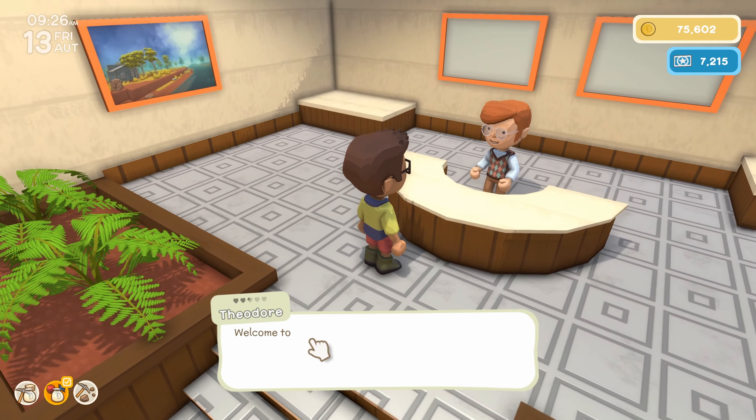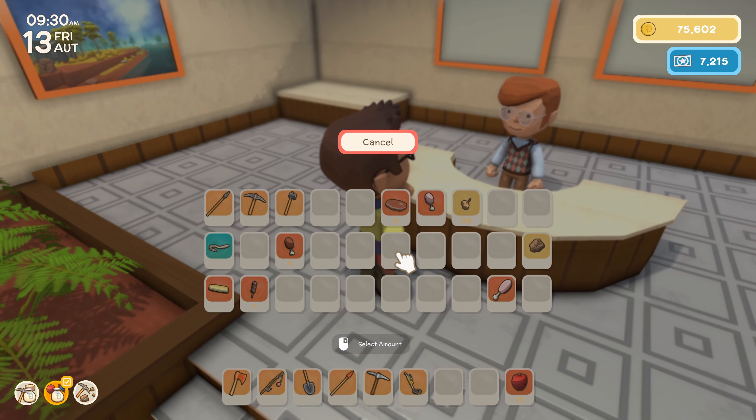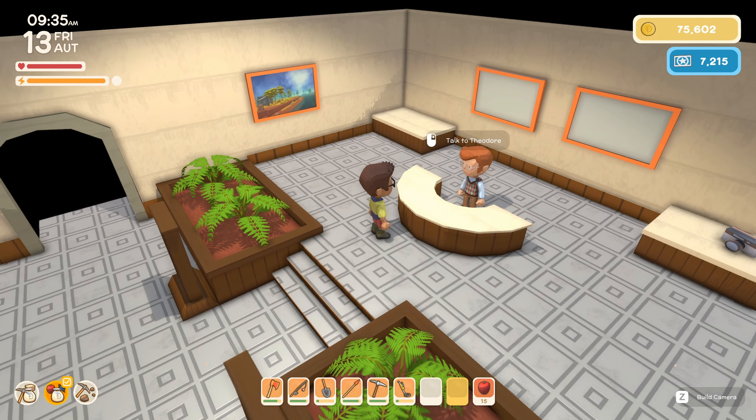Let's have a chat with Theo. It looks like he does have a short fin eel, so we'll go to John and sell that eel in a moment.